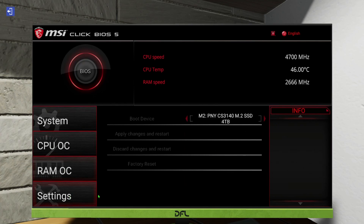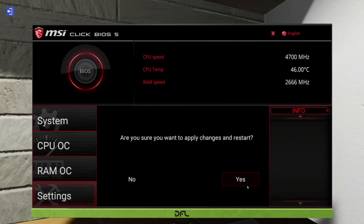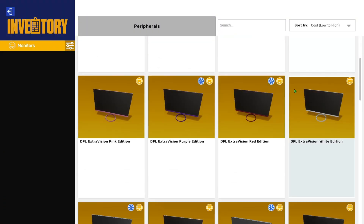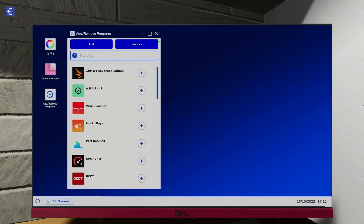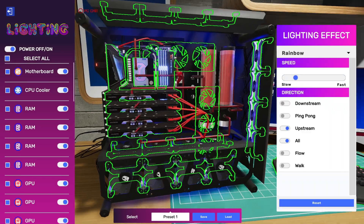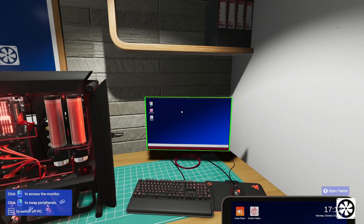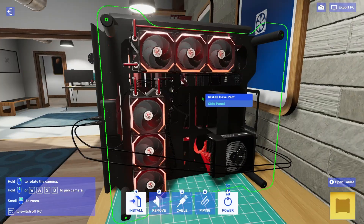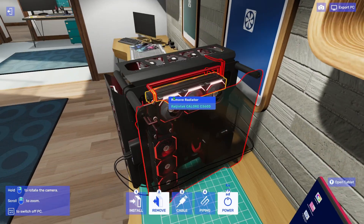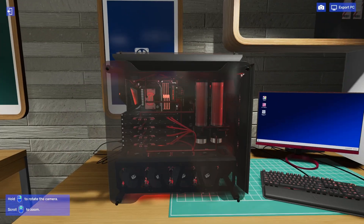Let's power cycle and go into the BIOS — giving it 400 MHz more and a little more voltage. Install the boot drive. Now I need to replace the monitors to match the scene — there is a red monitor, not exactly the same shade but close enough. Let's get the lighting installed: select all and do static, or maybe breathing. Oh yeah, that's a bright system.